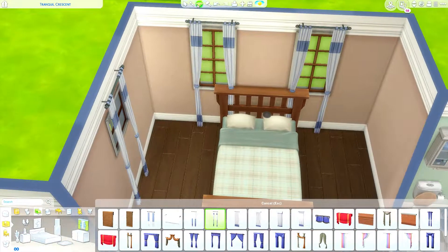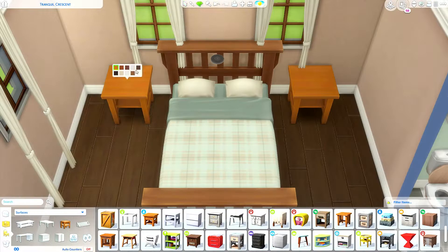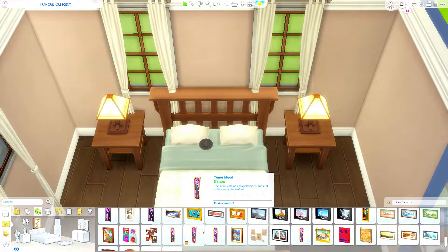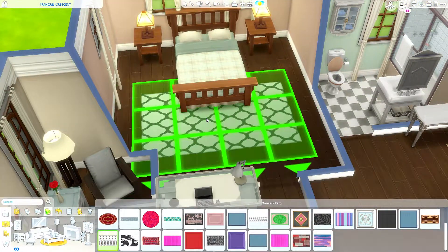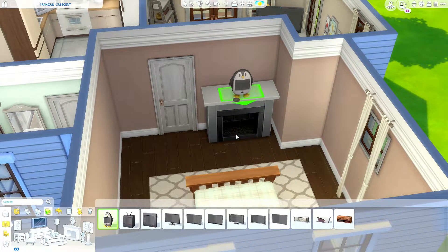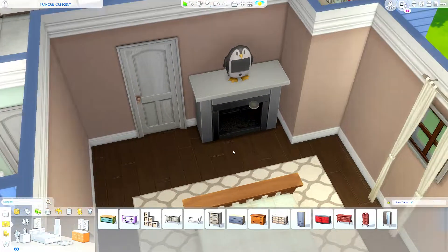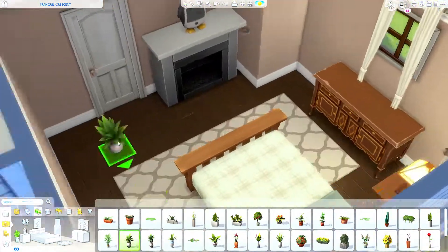I cannot believe I've already been talking for like seven minutes. If you guys want to download this house, it is on my Origin — it's called Starter Home. I'm really proud of myself for not using any expansion stuff. I found some hidden gems in the base game and it kind of opened my eyes to all the content we do have with The Sims 4.